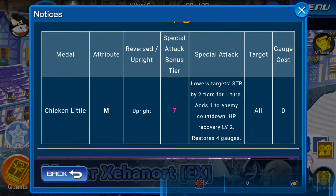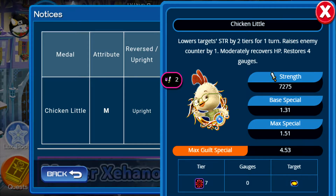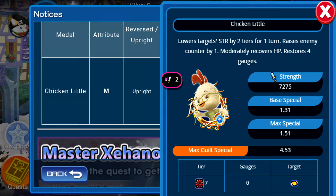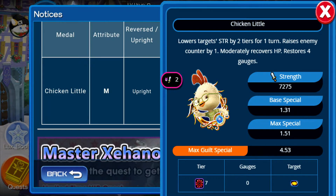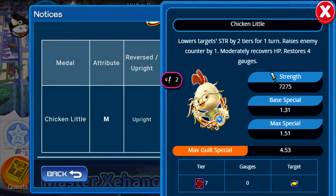So Chicken Liddle: lowers target strength by 2 tiers for 1 turn, adds 1 enemy countdown, and HP recovery at level 2 — it is kind of low — and restores 4 gauges. Basically, this is your ultimate defense medal, and by defense medal I mean just survive every single turn so that you don't die.